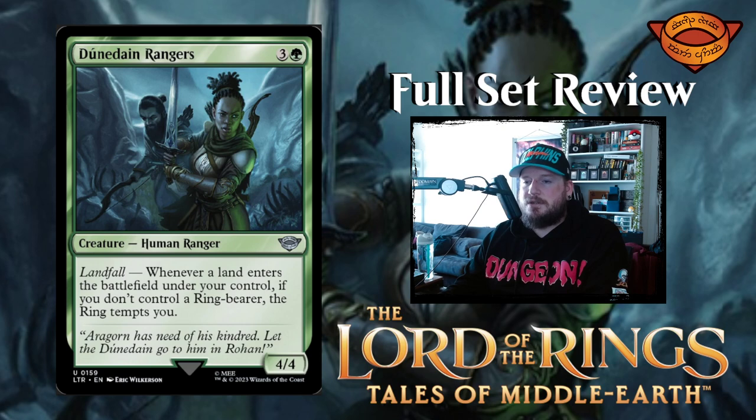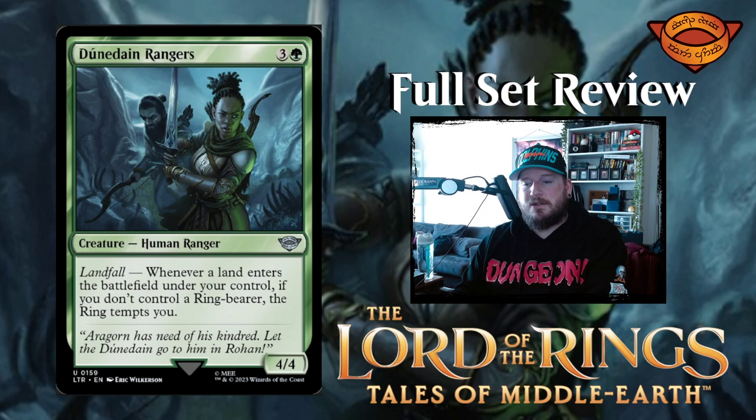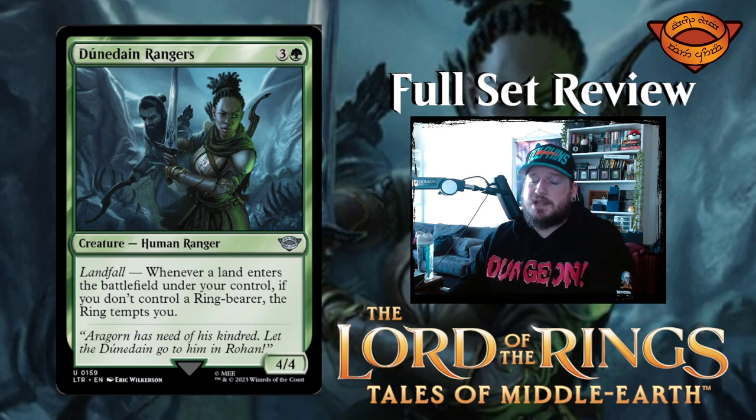Next up we have Durin's Rangers — three and a green for a 4/4 human ranger creature with landfall. Whenever a land enters the battlefield under your control, if you don't control a ring bearer, the ring tempts you. I didn't think we were going to see landfall in this set — that's pretty neat. If you don't control a ring bearer, so that's kind of like if your ring bearer has already died and then you get a landfall trigger.